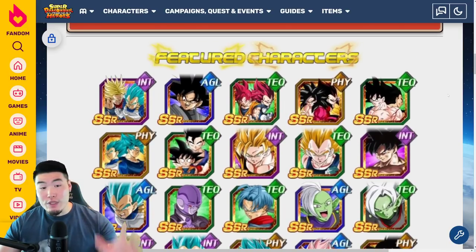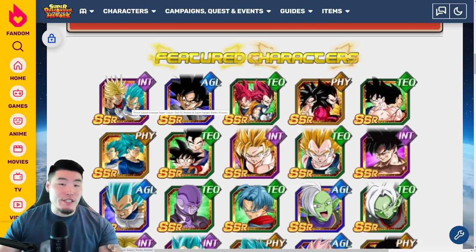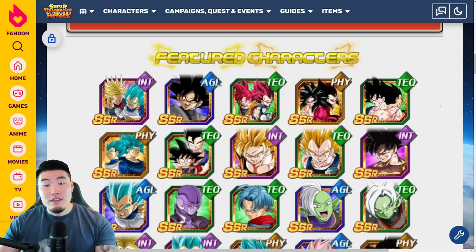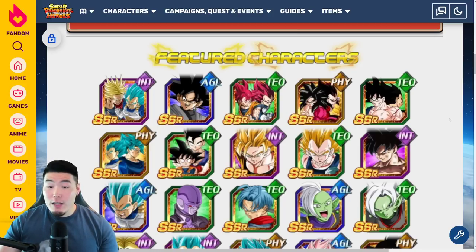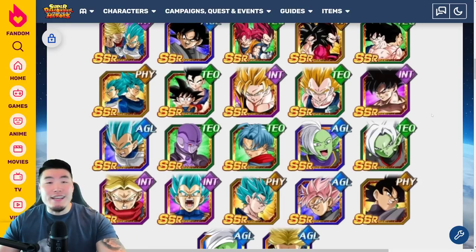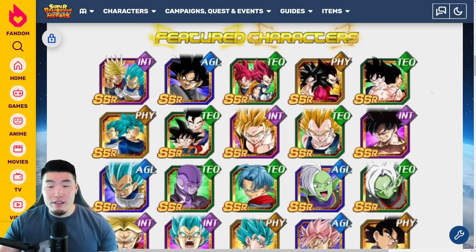20 SSRs in total, and obviously some really, really good units on this banner. The highlights, of course, are the INT Super Saiyan Blue Vegeta and Super Saiyan Trunks, and also the 7th Anniversary LRs. Most people summoning on this banner would ideally pull one of these three, or all three. One thing to keep in mind is that because there are 20 SSRs featured, your individual rate to pull each unit is going to be much lower than your average Dokkan Festival banner.